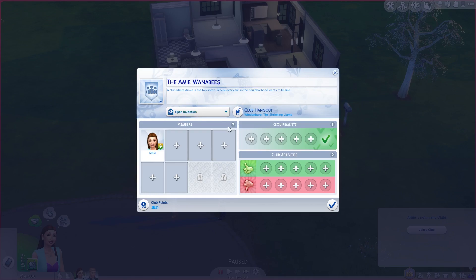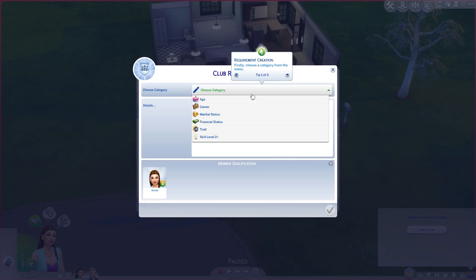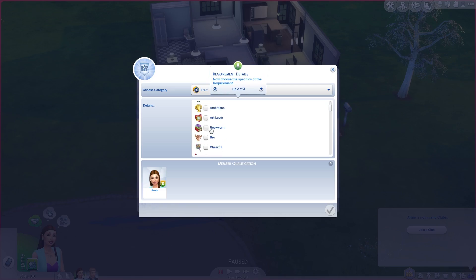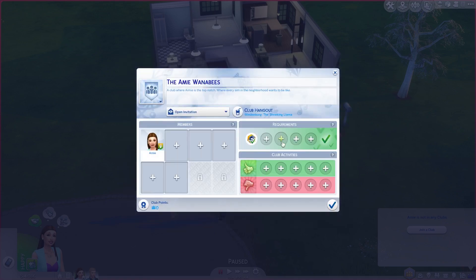Open invitation. For admission requirements let's do traits — let's have the trait be Romantic, Loves the Outdoors, and Insider.